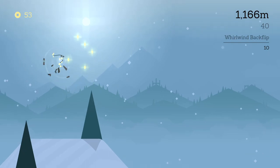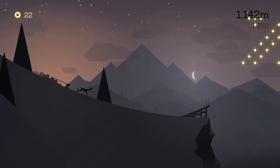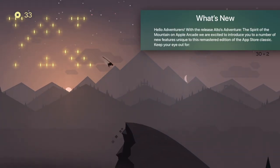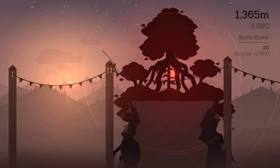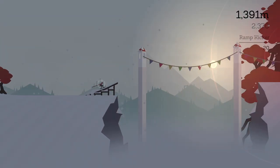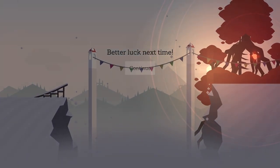First, you'll need the remastered Apple Arcade version. As the patch notes say, this game has new features unique to this remastered edition. Next, be on the lookout for red trees. If you see a collection of red trees, that means one of the ten wooden pieces are near. If you miss, no problem — just keep trying to see it again.